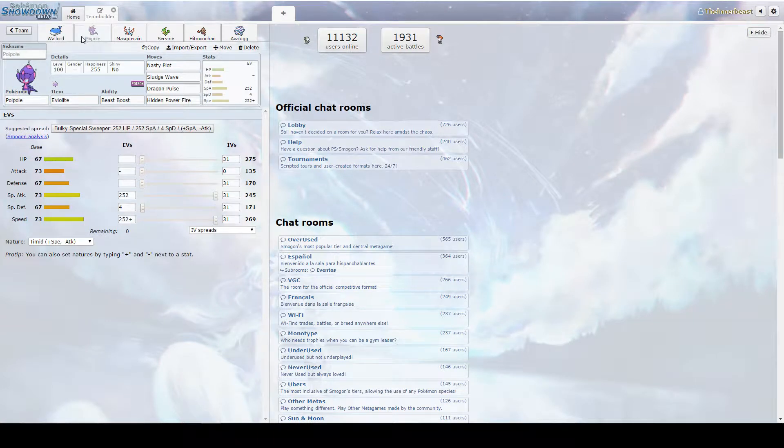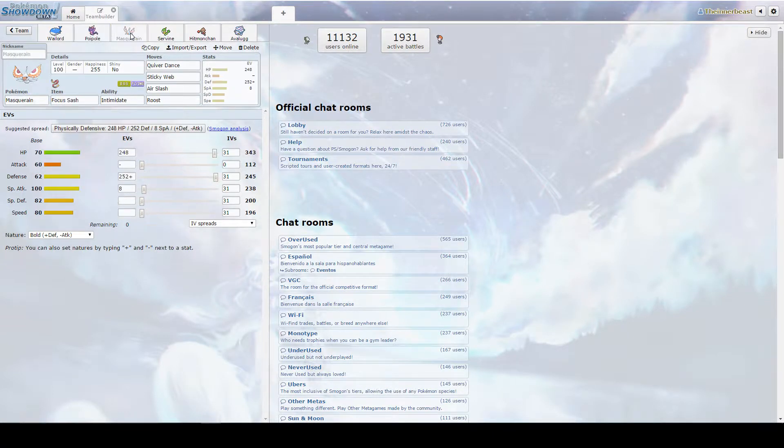Next we have Poipole, the baby Naganadel, with Nasty Plot — basically the same set you would use with Naganadel, except obviously it doesn't get Draco. But this guy still gets the Speed Boosts, still gets Nasty Plot, so that's always good. Then Sticky Web Masquerain, which is not a counter to Primeape at all — don't be confused — but if we don't see a Primeape, then it's good to go.